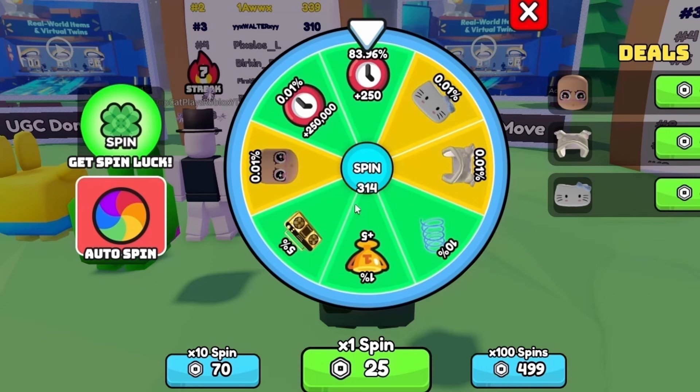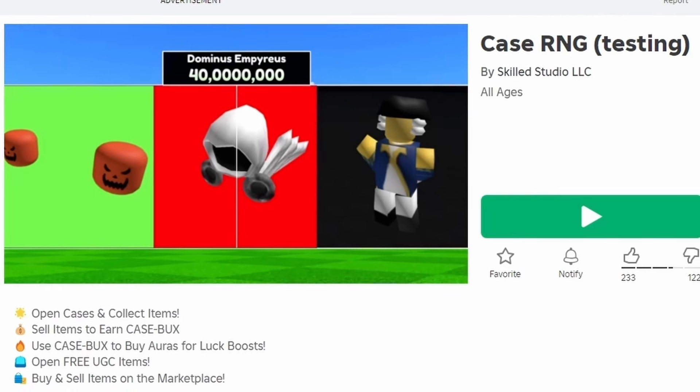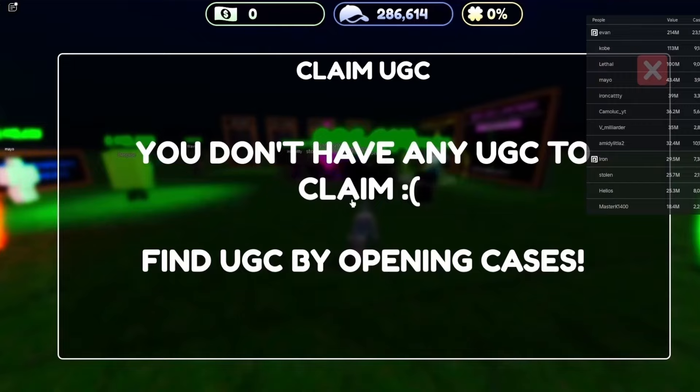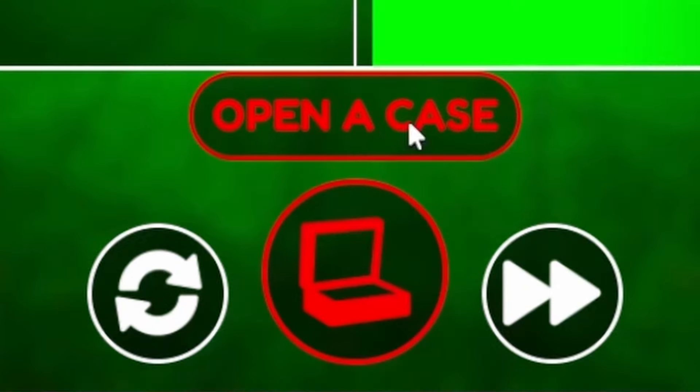To get this next new free item, join Case RNG. You have to open cases and hopefully get one with the free UGC in it. Click here to open cases, and good luck.